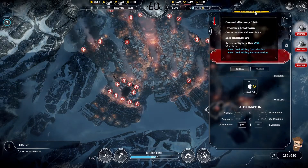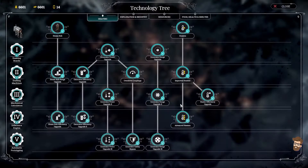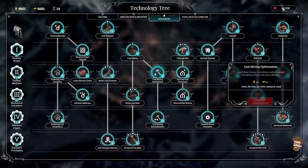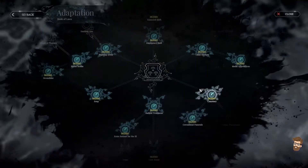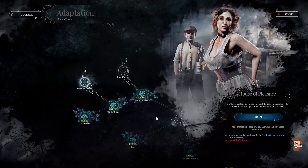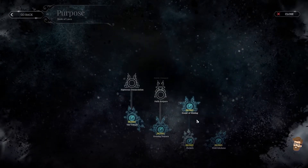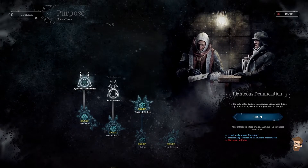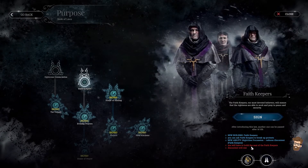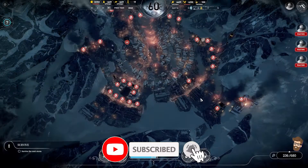Wait a minute — why is that 114? 95 plus 19, that's 10% plus 10%, that's 20%. Another 10% more efficient, another 10% more efficient. Let's take a look at the laws — I haven't done this in ages. I don't need triage, I don't need a dueling law, I don't need house of pleasure, because that just lowers discontent and I don't have any discontent. It's actually pretty dang good right now. That's why I've kind of left the laws alone — because I don't need them.